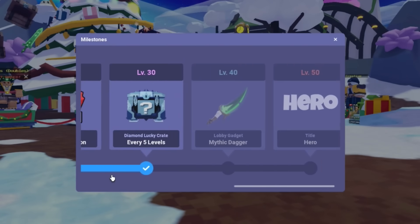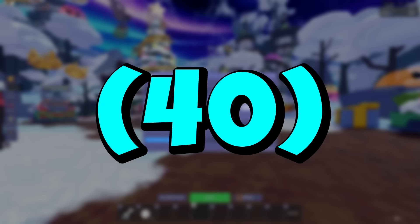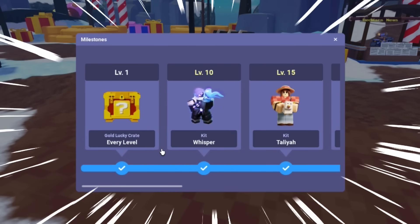First up, the devs have increased the player level from level 30 all the way up to level 50. We just got 20 levels in one update. Level 40's color is cyan and level 50 is red. Alongside there are some new items.